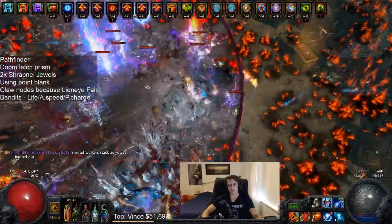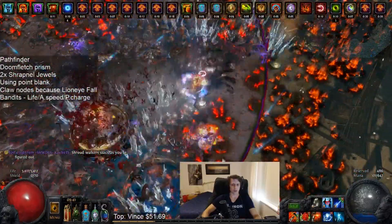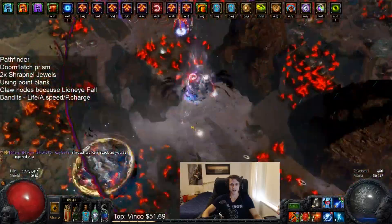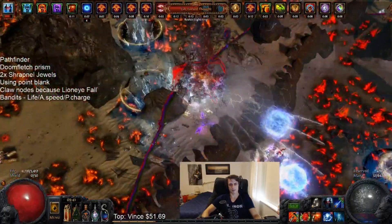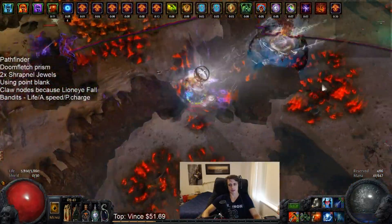I'll go over the passive tree real quick if you're interested — the one that I've built for the CI version of the character, because I do think it's pretty much just a superior version across the board. It just means you're going to have to balance a few ES items and balance our Wise Oak resists all over again.